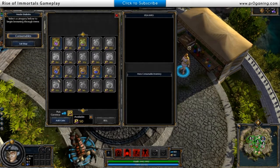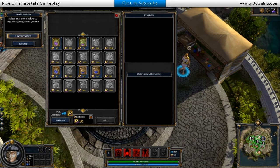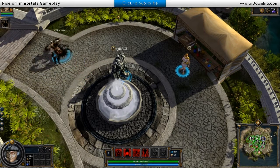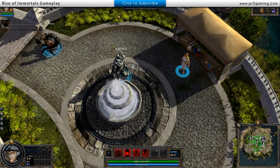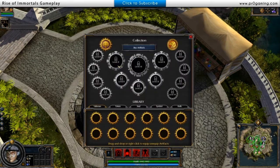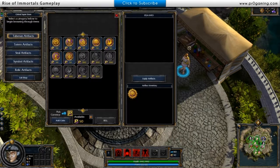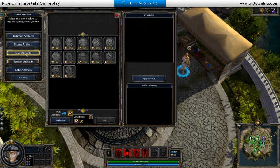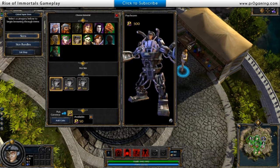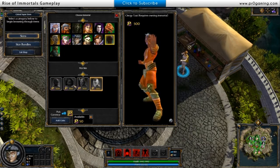You can purchase experience boosts. And instead of influence points like in League of Legends, it's actually called prestige points here. With your prestige points you can buy your glyphs and artifacts — they call it artifacts, like runes for League of Legends players. You use your prestige points to buy your artifacts and then put them in your little tree. They have different ones for each set. You can also buy skins for each character right in-game, which is pretty cool.